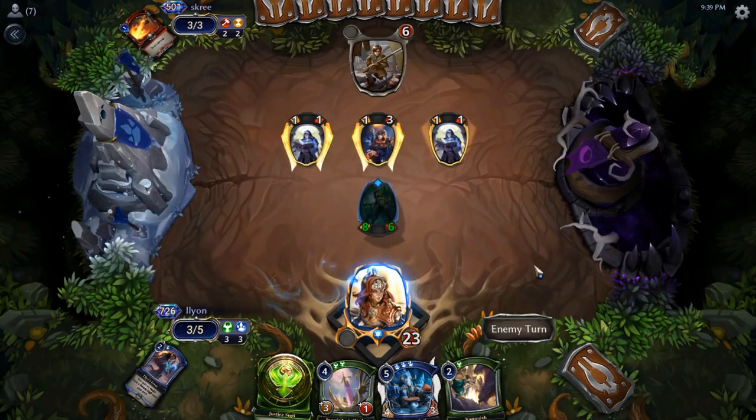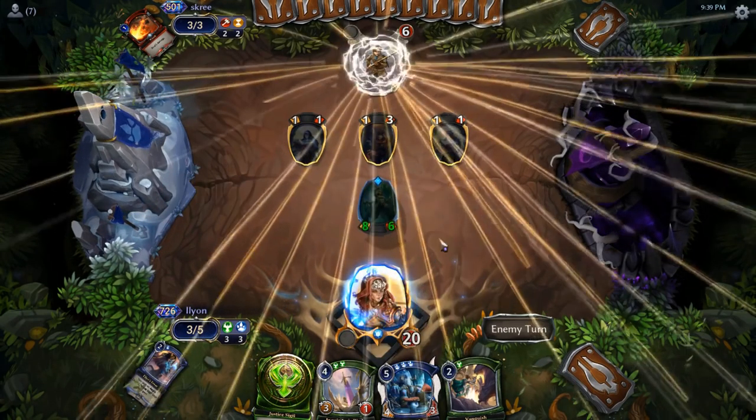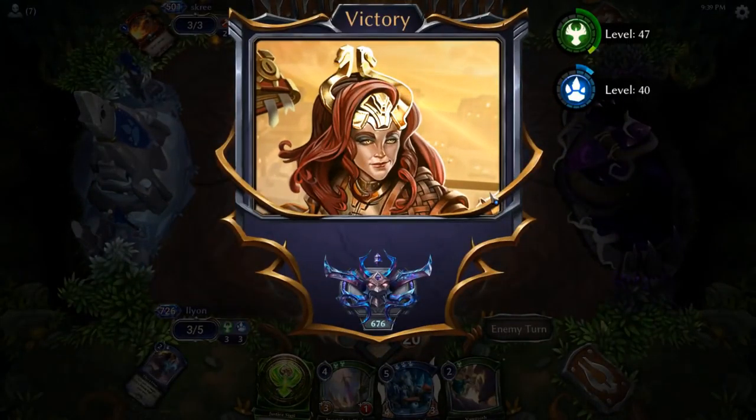Well, does our opponent have it? Good news — even if they do, I have a Yotin Feastcaller afterwards. Yes! We did it! I was very happy that that worked out. I think that we had a decent chance even if they managed to kill it, or put Sandstorm Titan down — which was one of the big things I was worried about — because we just Vanquish it. If they even kill the Agent or pop Aegis, Yotin Feastcaller and then the Blade onto the Yotin Feastcaller is a really sick follow-up. So managed to go 2-3 despite the awkward draws. I think this deck actually has some legs.